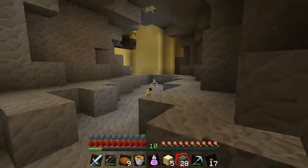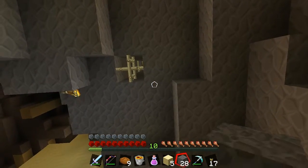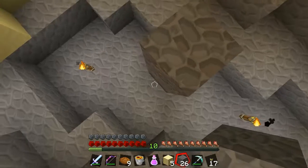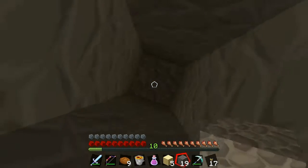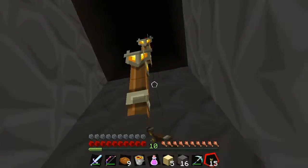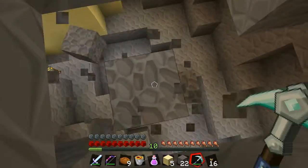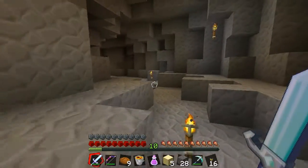I need those blocks though. It could just be lighting — it could just be a bit of glowstone to light the place up. Let's have a look. I think it is actually. Yeah, okay, that was a waste of time. At least we know what they are now.